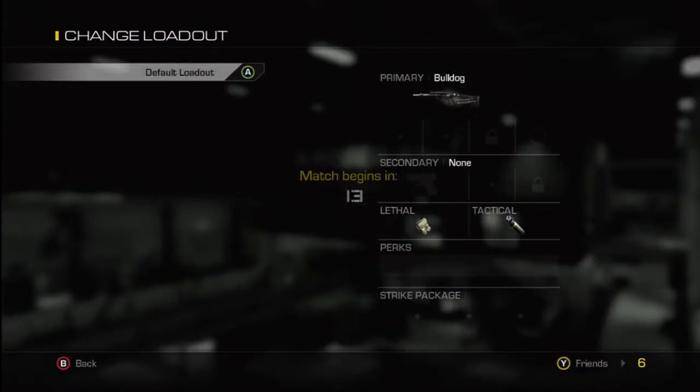As soon as you get into the game it allows you to select your class. What you do not want to do is press the bulldog class — this is the only class available — but you do not want to actually press it. You just want to sit there, exactly what I'm doing.